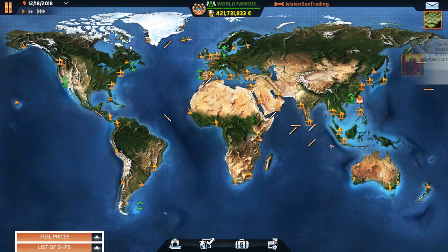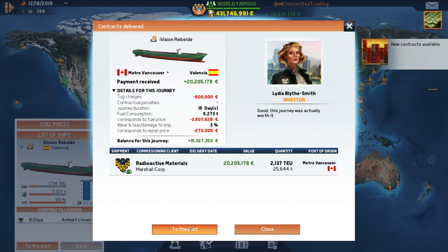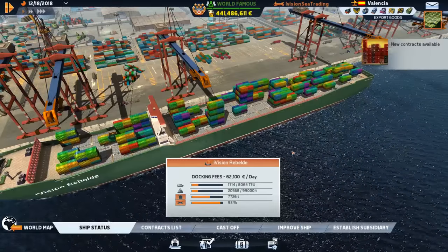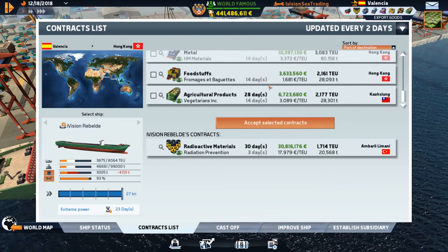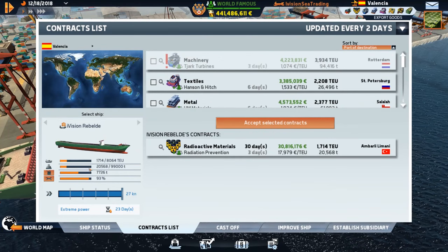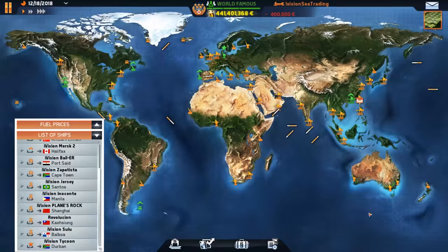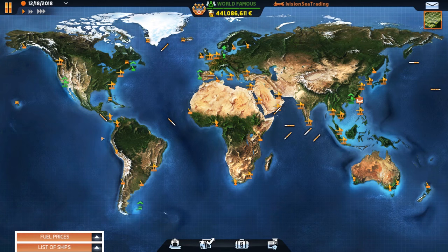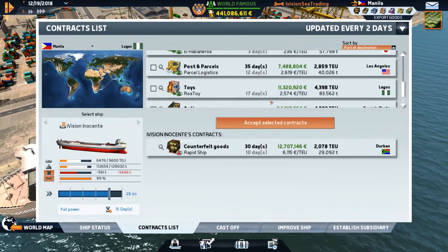The Innocent Day is in Manila and ready to rock and roll. We haven't really made much money — 421 million euros, that's a shame. The Rebel Day is ready to dock. We might have to pick up the pace of these episodes — three a week might not be enough to get done in time for Trans Ocean 2. We'll play it by ear. Off to Durban!